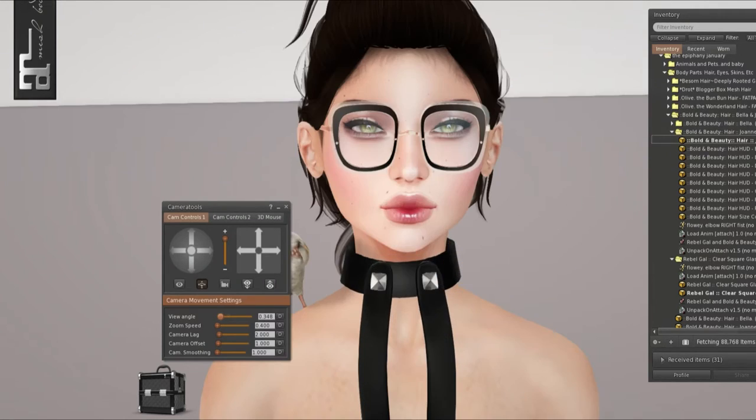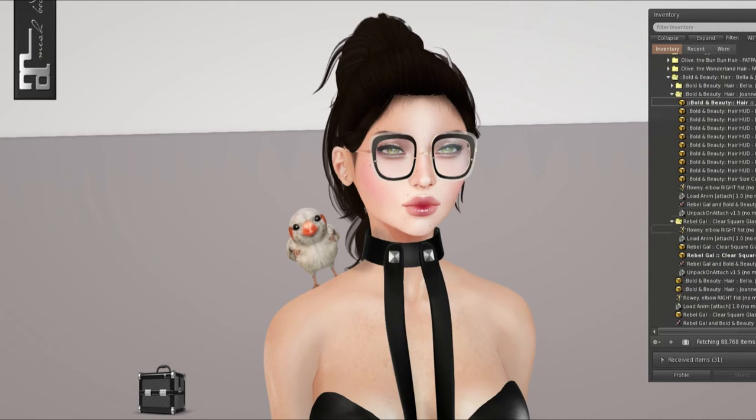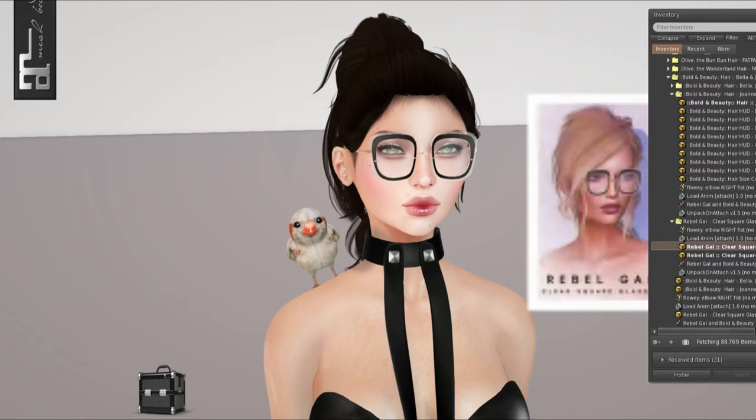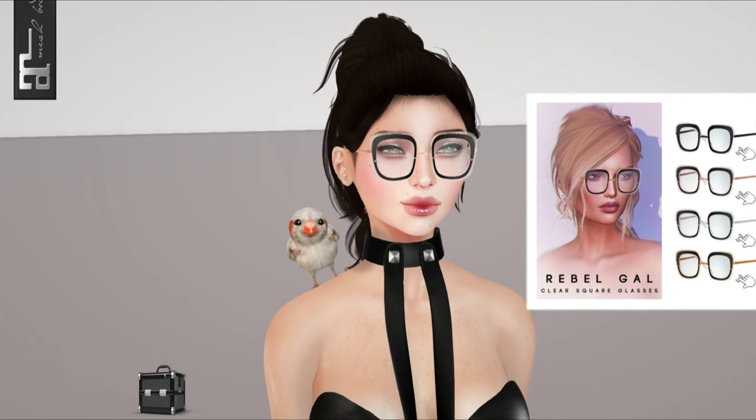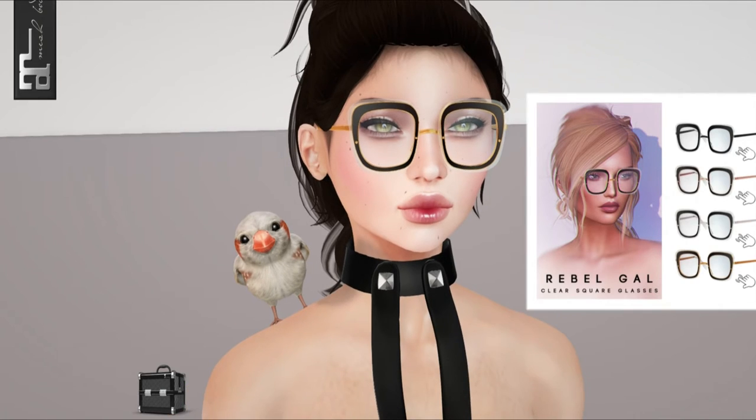But the next hair is my absolute favorite, and that is the Joanne hair. I do already have it textured. There's also a hair size control HUD so if you want it resized to fit your head a bit better, you can. I love this little stray hair thing — if you look up at the very top, the loose hair at the top, that's my favorite part. It's so cute. There's a HUD for the glasses that comes with a few different colors — black, rose, gold, silver, and gold.